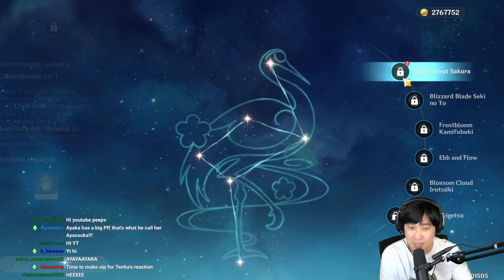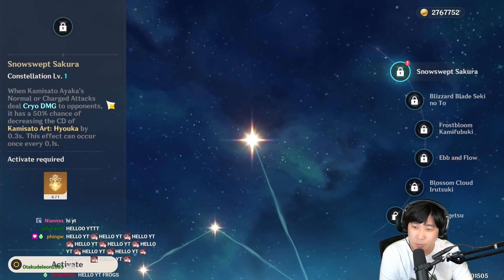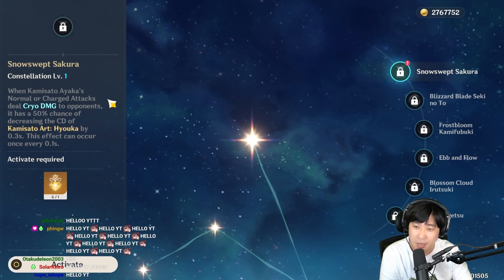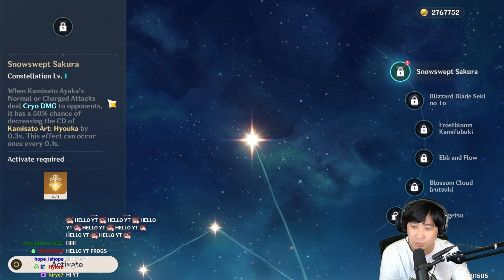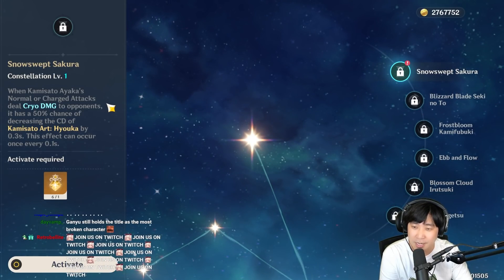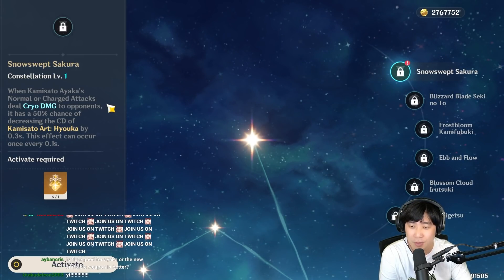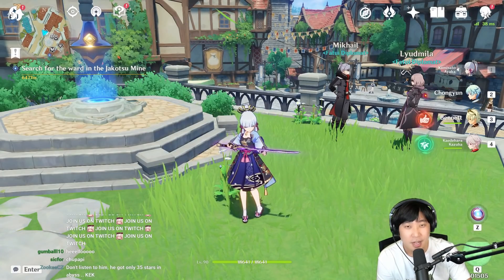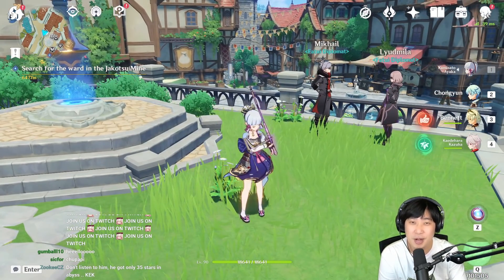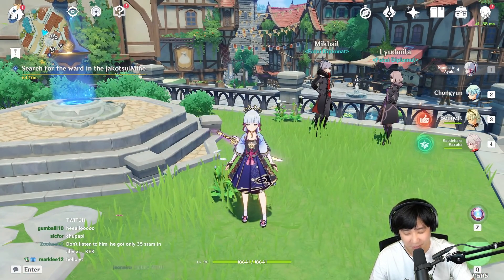Anyways, for constellations, if you take a look at it, it says when Ayaka's normal or charge attacks do Cryo damage to opponents, it has a 50% chance of decreasing the cooldown of her E by 0.3 seconds. This effect can occur once every 0.1 seconds. What I want to know is after I use E and then do a charge attack, how many times does that apply?